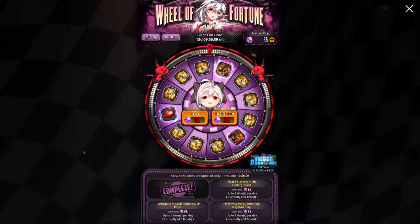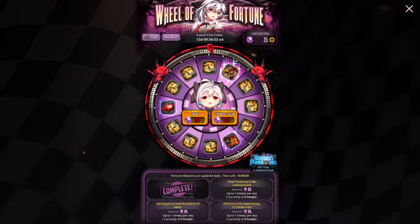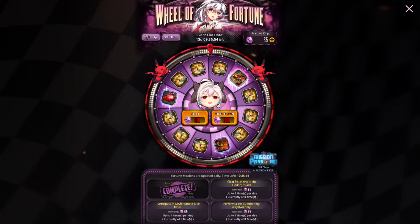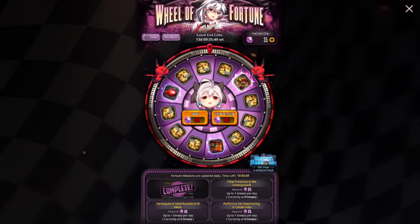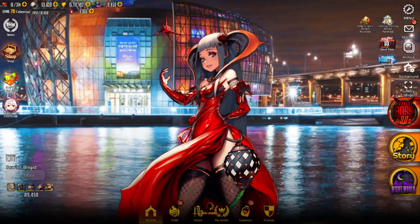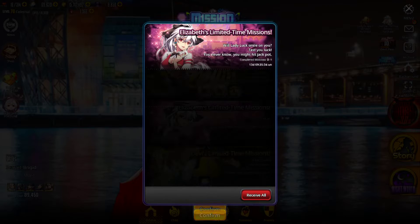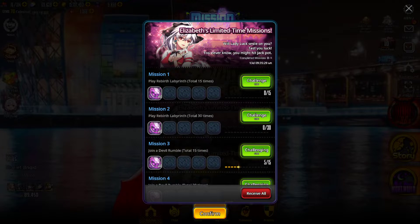There's another event called the Wheel of Fortune. You get fortune chips by using your stamina, participating in devil run ten times, clearing all nine underground stations, and performing ten summons with crystals. There's also a double pass mission associated with this - Bathory and Turving's portions are paid, but one is free. You also get chips by doing rebirth labyrinth.